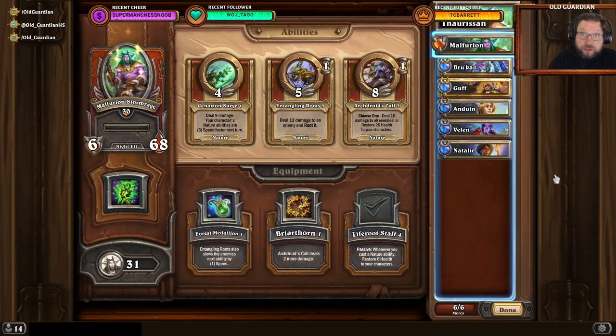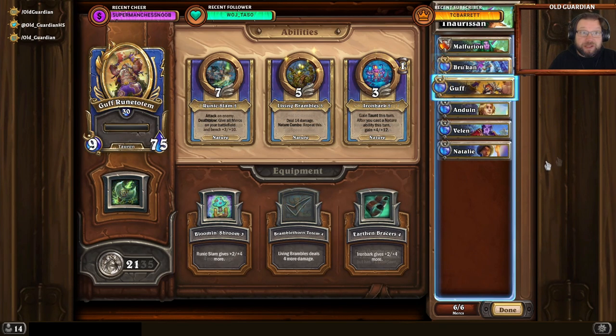In general, I found Emperor Taurisan to be one of the easier heroics in mercenaries, because the simple nature team was able to just blast through it. I used Malfurion with Liferoot Staff — that's crucial for getting all that healing. I used Brukan with Lightning Rod, and I used Gough with Bramblethorn Totem. I also brought the Holy Squad for reserve: Anduin, Vellan, Nathalie, Selene. But I didn't even need any of them.